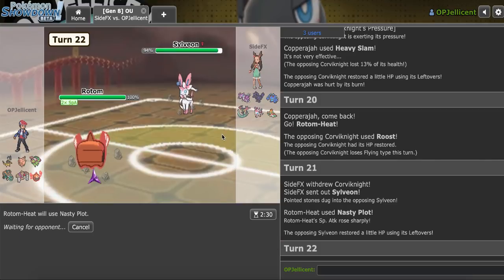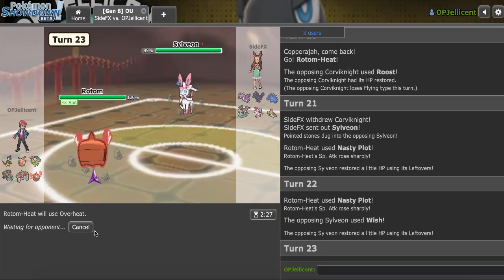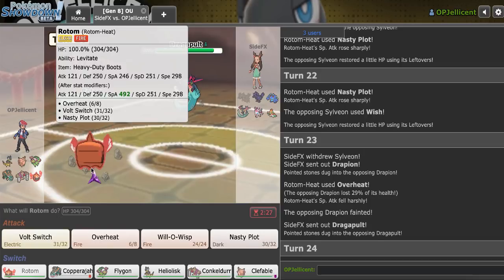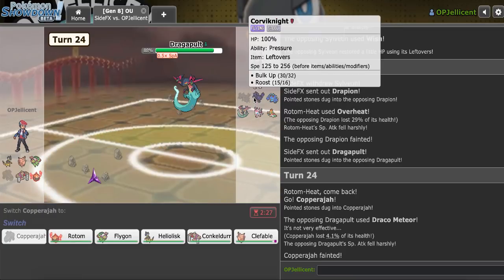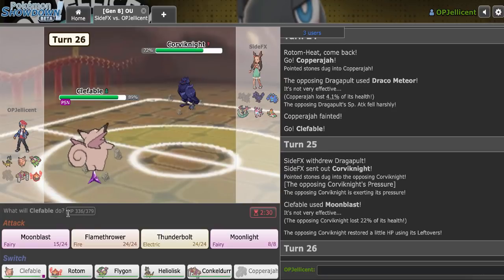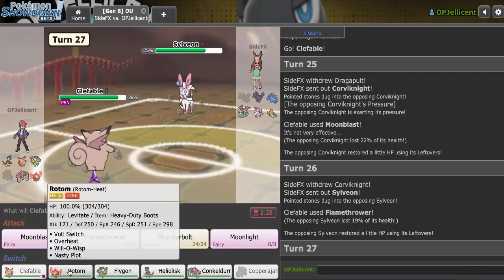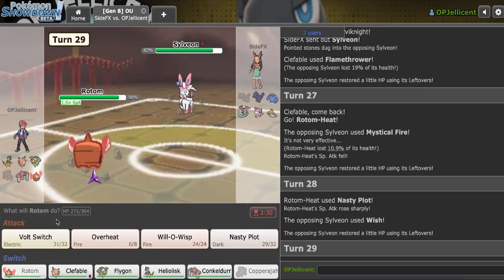I'm just going to Nasty Plot up a lot and then Overheat through. If I Nasty Plot here on the Wish, then I can Overheat this turn — they can't pass it to anybody. I don't even think Dragapult comes in; they try to get in Drapion, which is dead now. Dragapult comes in — I really don't want to take any hit with Rotom-Heat, so I'm going to sac off Copperajah. If Rotom-Heat takes damage, I'm probably going to end up losing to Sylveon or Corviknight.